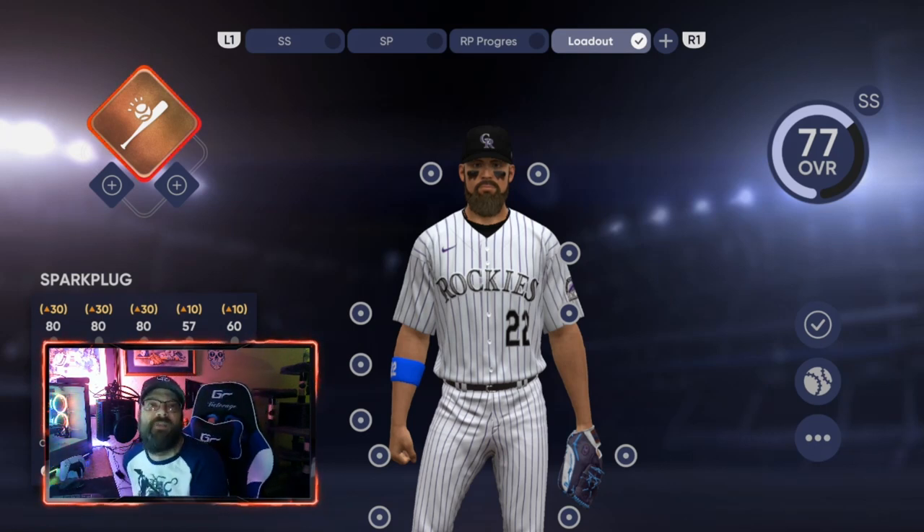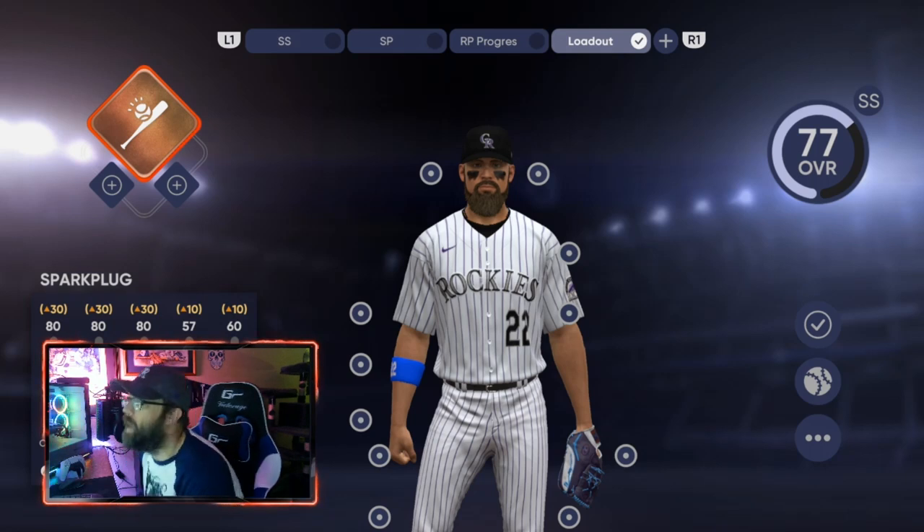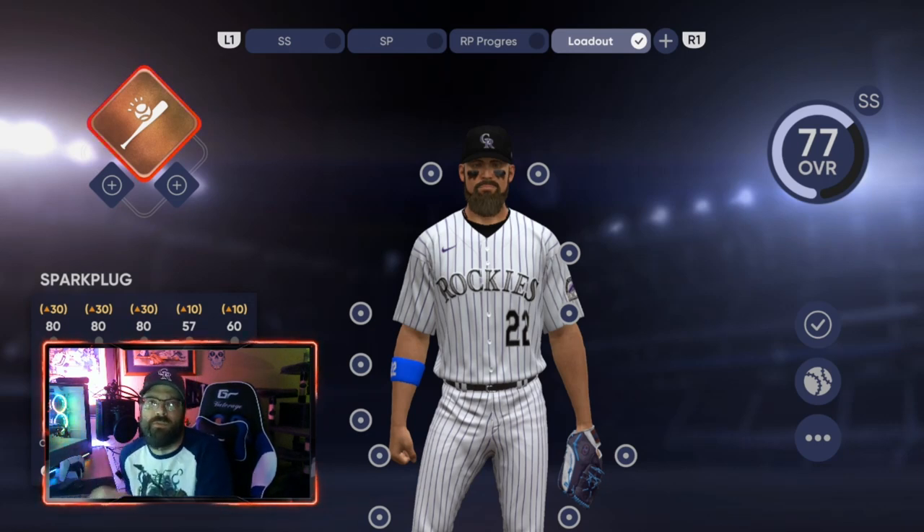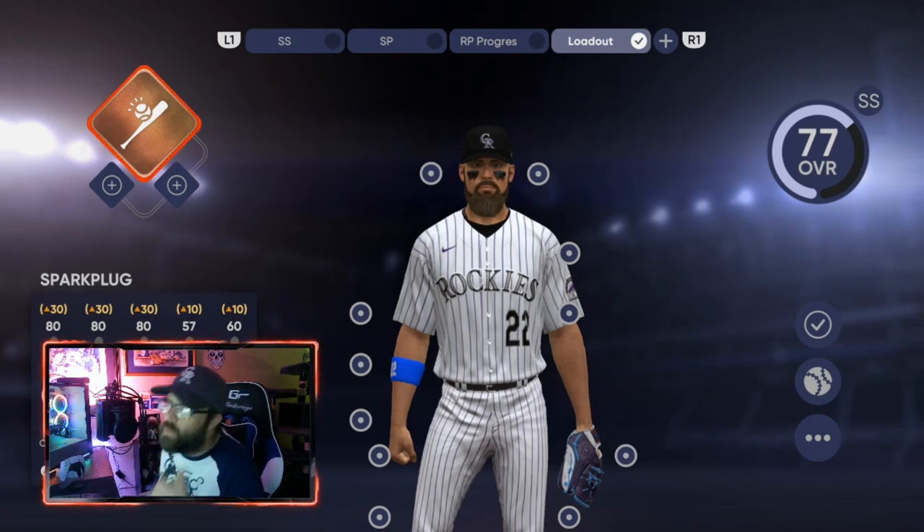There are five different archetypes for shortstop and we're going to go over all of them. I'll walk you through step by step on the first one and then speed up the process, since the process is the same - it's just the different archetypes you move to, and I'll tell you all of those.